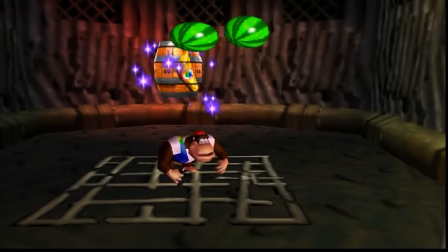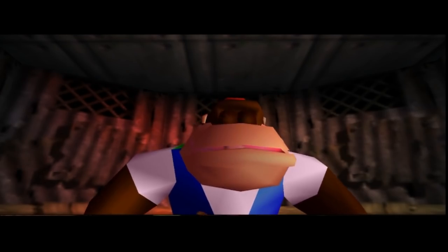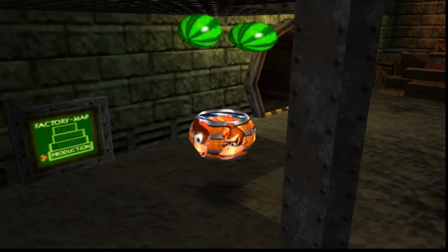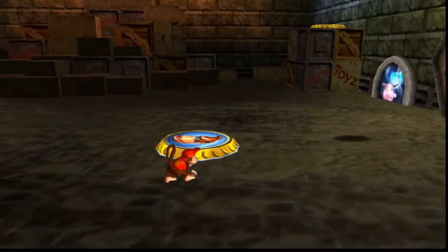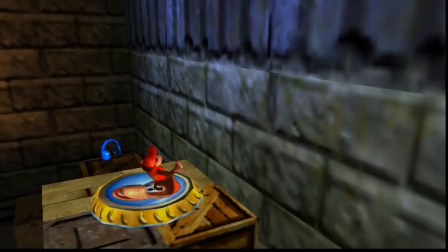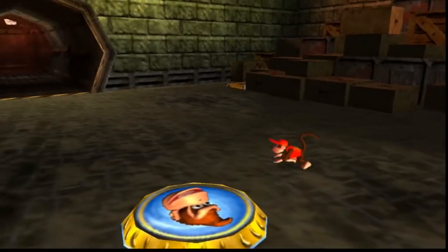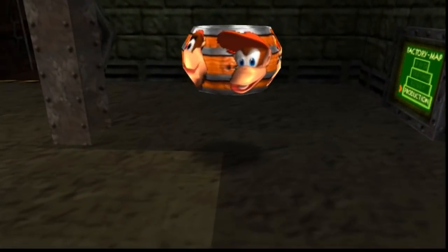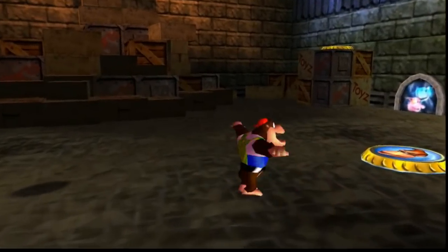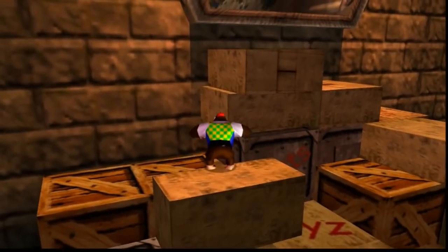This probably hasn't even been 15 minutes long, man, and we have four bananas. Let's go get Chunky's instrument from Candy. On my way back to the tag barrel, I saw some red coins for Diddy so I want to grab them real quick. Chunky's triangle — stuff is just exploding. I guess today Chunky would be kind of a trite character, right? He's just the big, lovable dope. You would think he'd be some big tough mean dude, but he's just a soft dude.